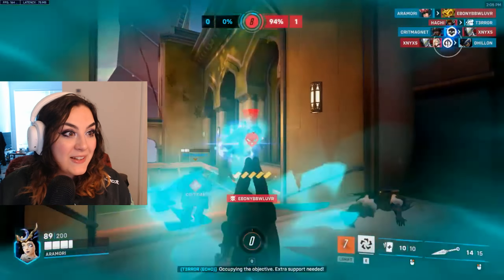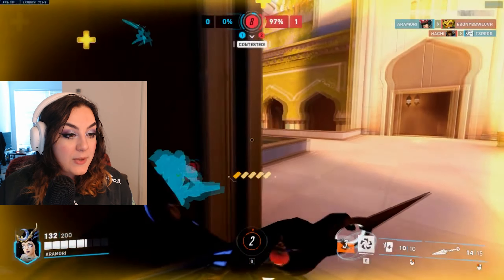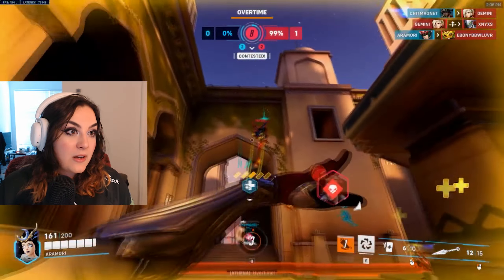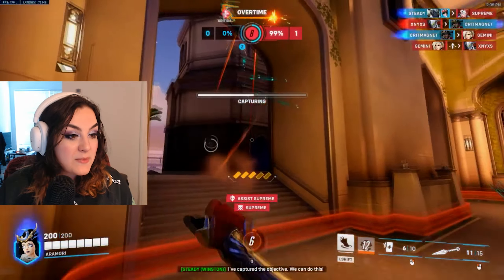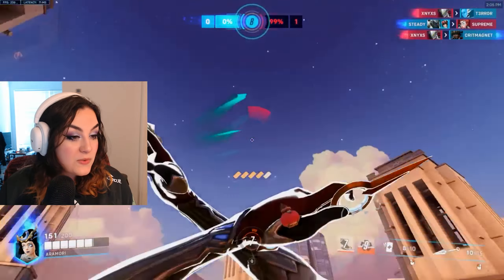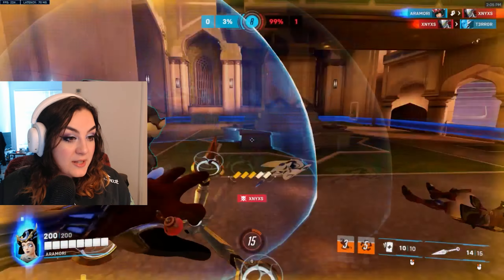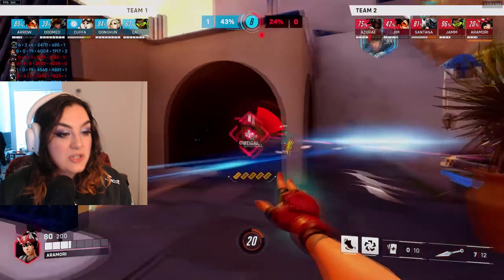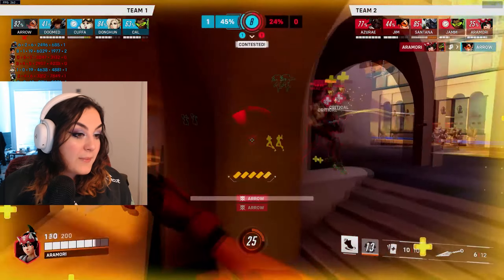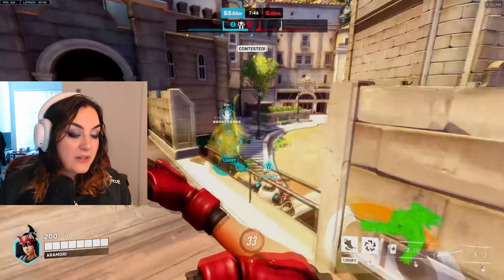I would only recommend dueling DPS if you are confident in hitting your kunai, but a lot of Overwatch League level players will duel an enemy Tracer with their Suzu cooldown — knowing they can hit the headshot and melee and she'll die. They can usually force recall and keep dueling. It's really strong and a great way to carry in ranked games.